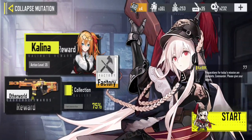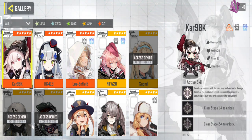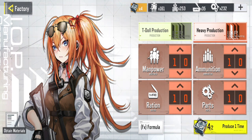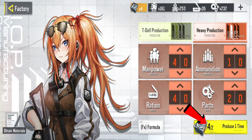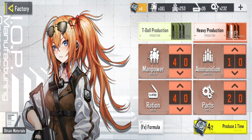To begin, your first task is to obtain the T-Doll named CAR-98K. This is essential since the Kilo Bolt can only be obtained if you have unlocked CAR-98K. Here's the process: open the factory section, ensure you possess a replacement core to use in heavy production, and gather the necessary materials. Click on the formula and select RF, which corresponds to the rarity of CAR-98K in the gallery. Initiate the production process by clicking produce one time. Remember, selecting the RF formula increases your chances of obtaining RF T-Dolls, which includes CAR-98K.